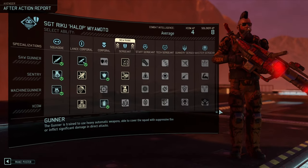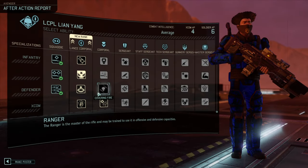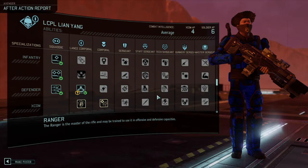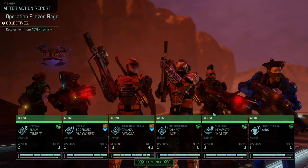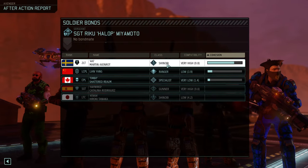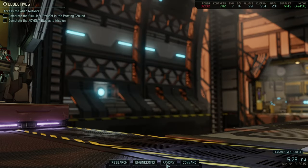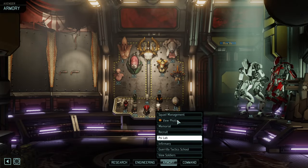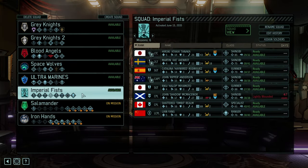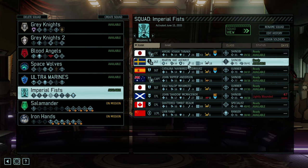Maybe we'll do pistols for Axenroth. We got a lot of sergeants out of this mission, so that's not bad at all. Halop and Axenroth really like each other, so they should be a team. Looking at squad management — the Imperial Fists now have a couple of sergeants, so there you go.